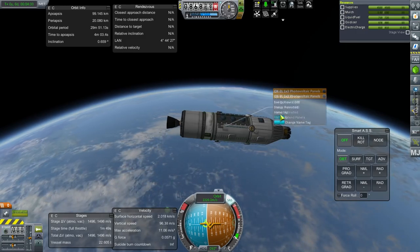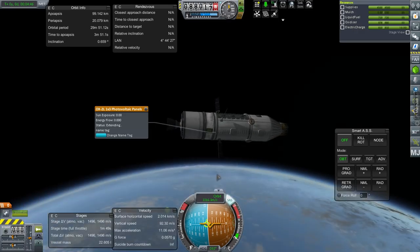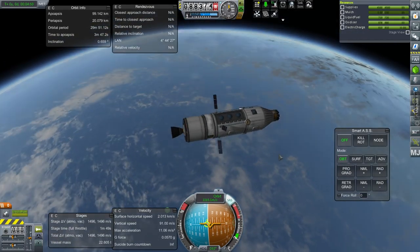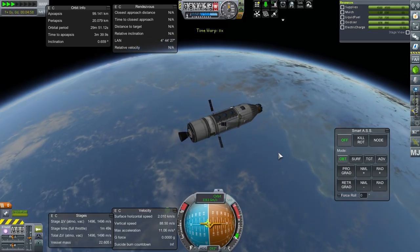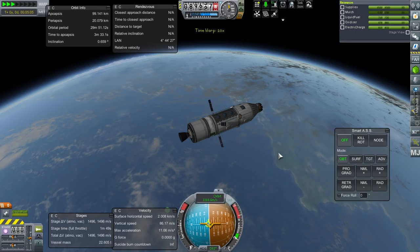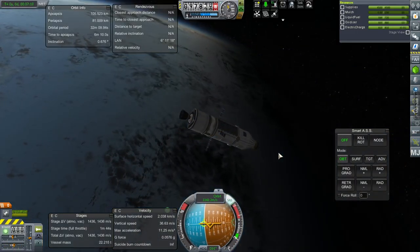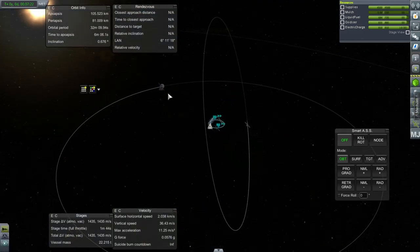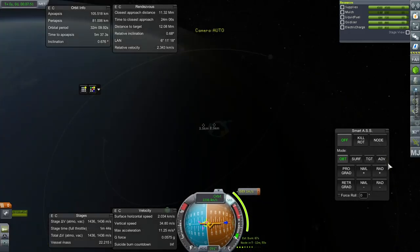Let's get the solar panels out. I'll have to look for a fix for window shine on the science lab — see where that is. I'm sure it's out there, just didn't realize it was a problem. That's a good enough orbit for transfer to the moon. Looks good, doesn't cost too much.